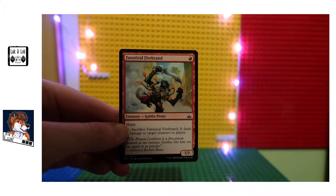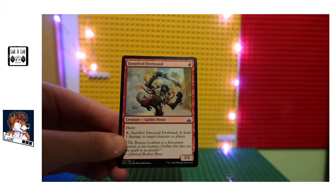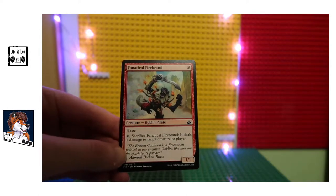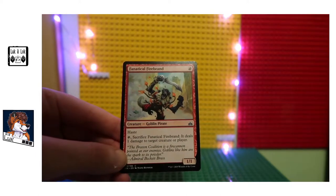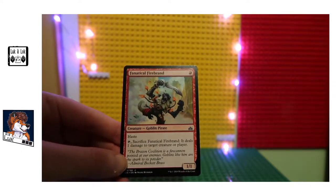Fanatical Firebrand. Haste — sacrifice Fanatical Firebrand, it deals one damage to target creature or player. That's pretty neat, I like that. That's a good start, that's a very good start.